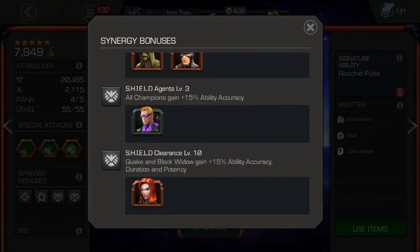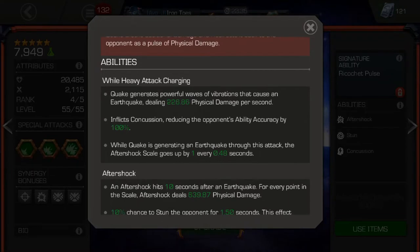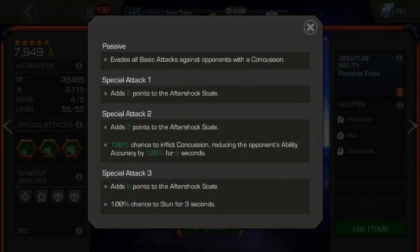Black Widow is really the only one in there that gives her a little bit of an edge. And there may be something with Nick Fury too, but I don't have him, so apparently it's not that important anyway because she still rocks. As far as her abilities go, basically what you need to know is that she isn't really designed to attack the opponent like a normal champion. You're supposed to hold your block, you need to have parry, and create what they have here — the earthquakes and aftershocks, these stacks that are on the opponent while you're charging your blocks.